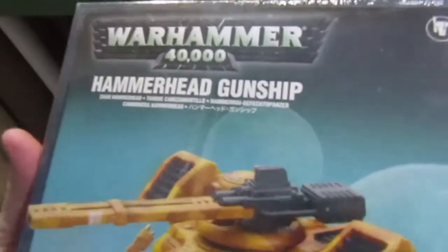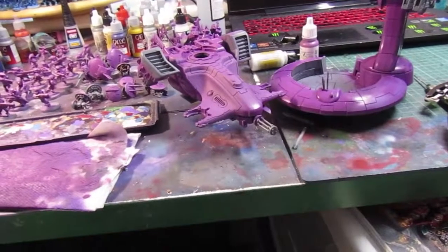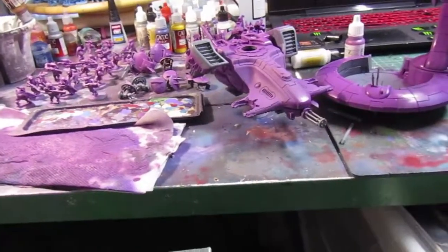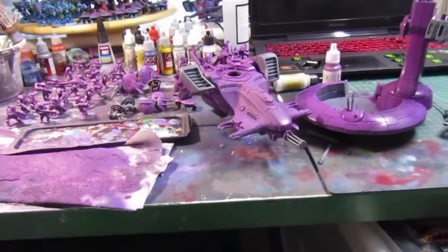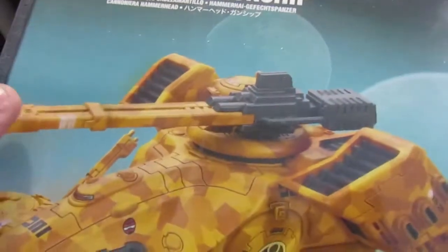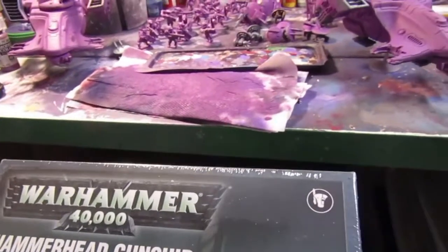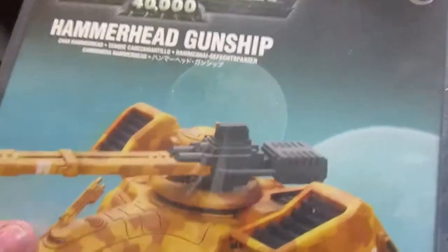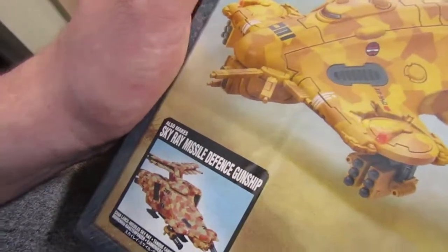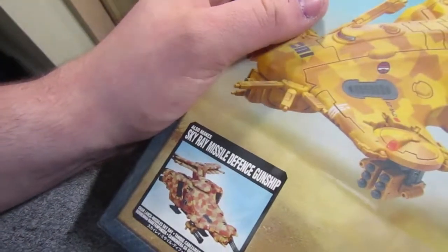I now have three Hammerheads with the possibility of a fourth if I magnetize this one. When the lads like Winters and Striking Scorpion are talking about it, the rail rifle doesn't seem to be as good as it used to be — the ion accelerator works out better. So I probably have the ion accelerators in my bits box. I might see if I can build this one and magnetize it as the Sky Ray Missile Defence Ship, because it comes with two marker lights — so if both of them hit, you've got six Seeker Missiles doing like two damage each, and they're seriously powerful.